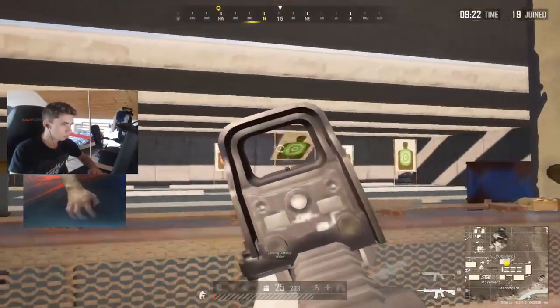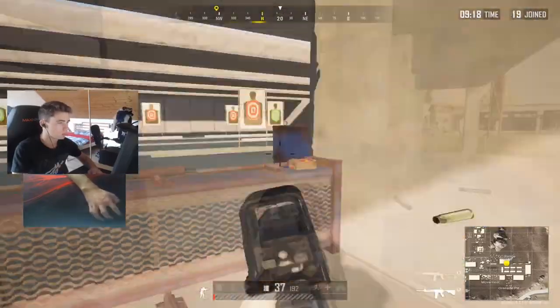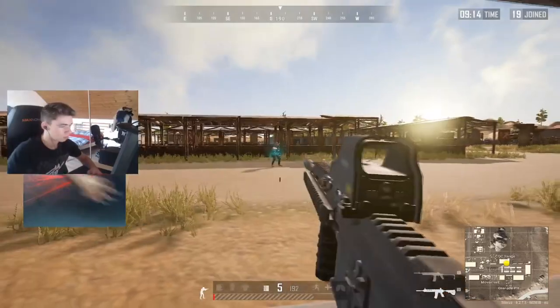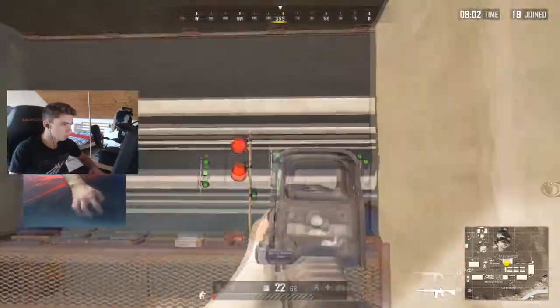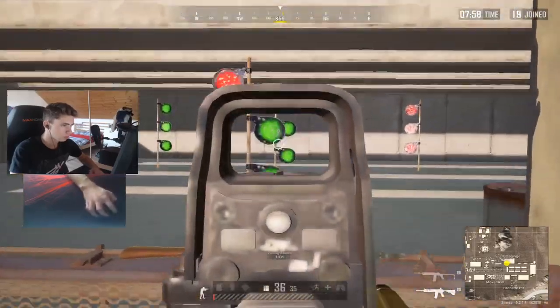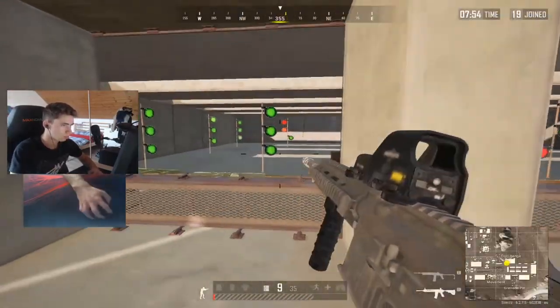I'm doing some transfers as well — it's very good training. And after that I go to the round targets, red and green, and I try to pull from the top to the bottom or from the bottom to the top. And then I try to do some one taps. And that's all — that's for the first part.